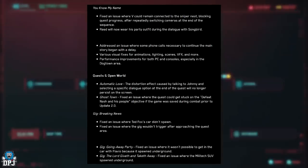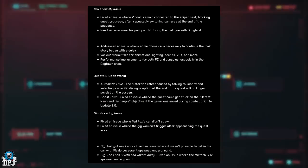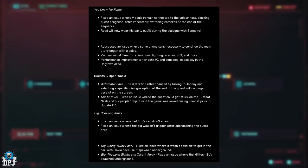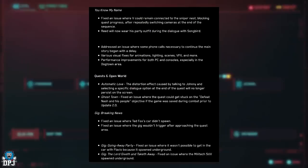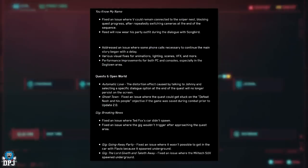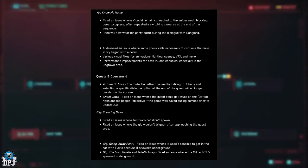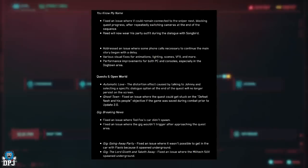Reed will now wear his party outfit during the dialogue with Sunbird. Addressed an issue where some phone calls necessary to continue the main story began with a delay. Various fixes for animations, lighting, scenes, VFX and more. Performance improvements for both PC and consoles, especially in the Dogtown area.